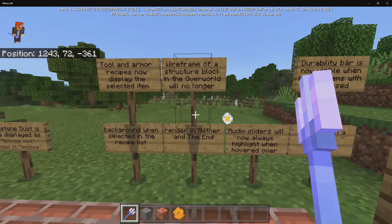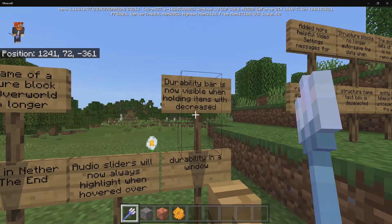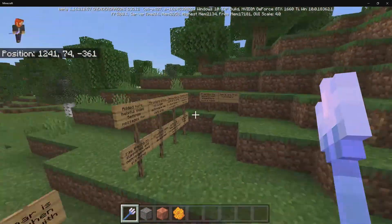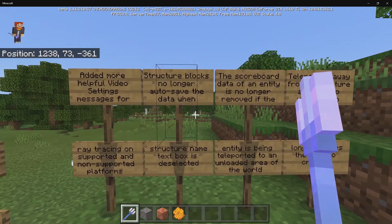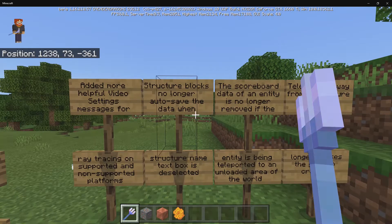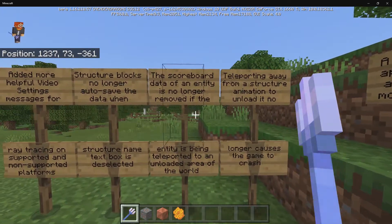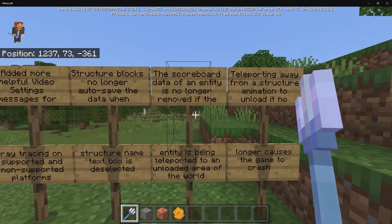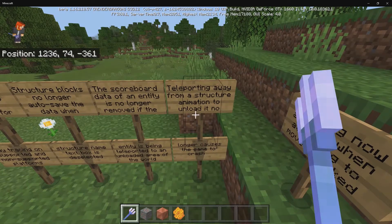Tool and armor recipes now display the selected item background when selected. The wireframe of a structure block in the overworld will no longer render in the Nether and End. Audio sliders will now always highlight. The durability bar is now visible when holding items with decreased durability. They added more helpful video setting messages for ray tracing supported and non-supported platforms. Structure blocks no longer autosave data when the structure name textbox is deselected — this was very annoying because a previously saved structure would get overwritten by accident, so thank you Mojang for fixing that. The scoreboard data of an entity is no longer removed when the entity is teleported to an unloaded area, and teleporting away from a structure block animation to unload it no longer causes a crash.